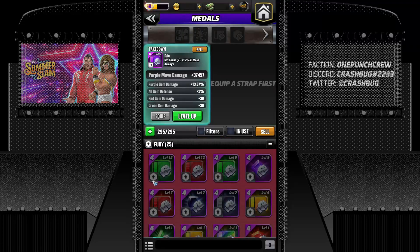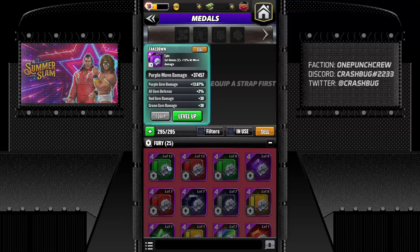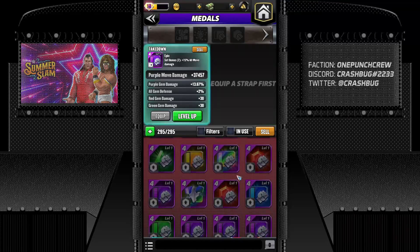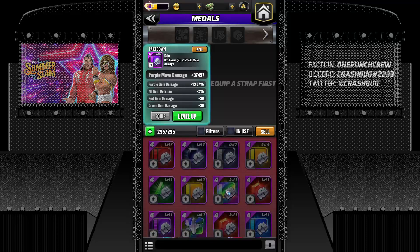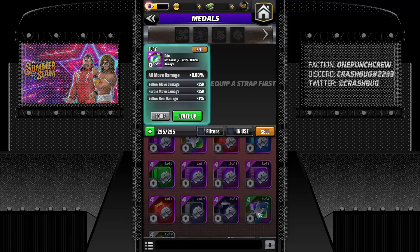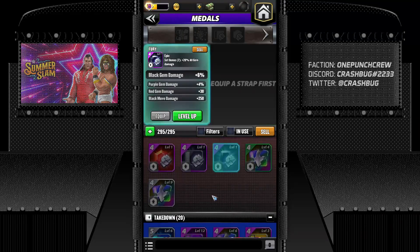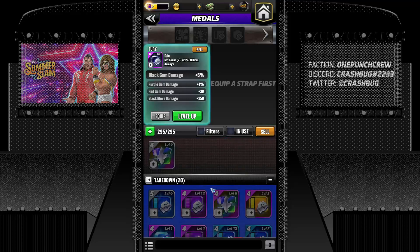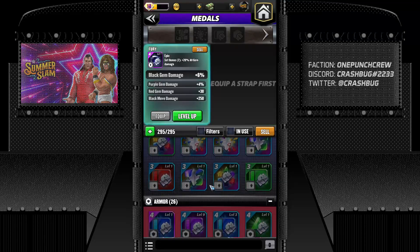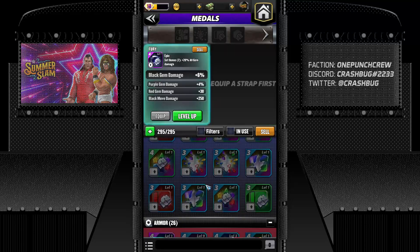The colors have now been explained. The icons: the set icon — all Fury medals will have that icon. The punch icon means move damage, boosting move damage. The rainbow thing boosts all move damage. Similarly for gem damage. After a year and a half these icons are quite familiar to most players, but there are always new players joining.